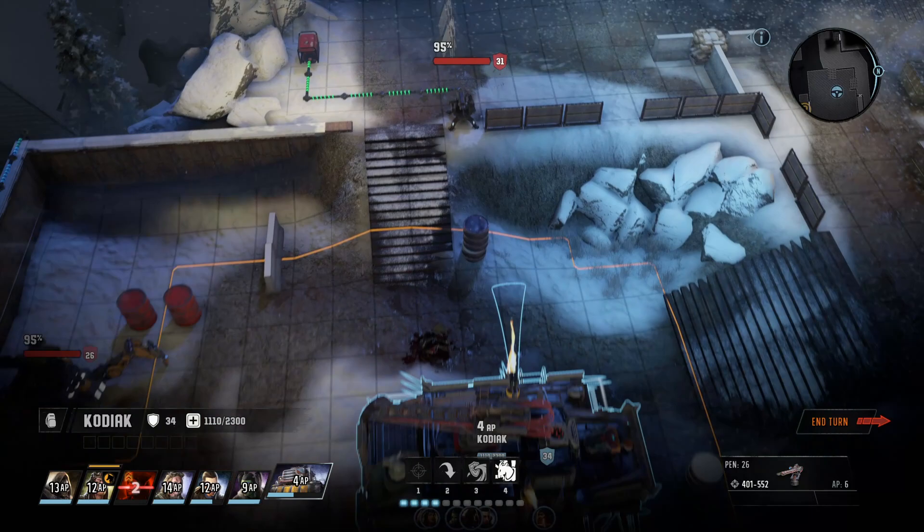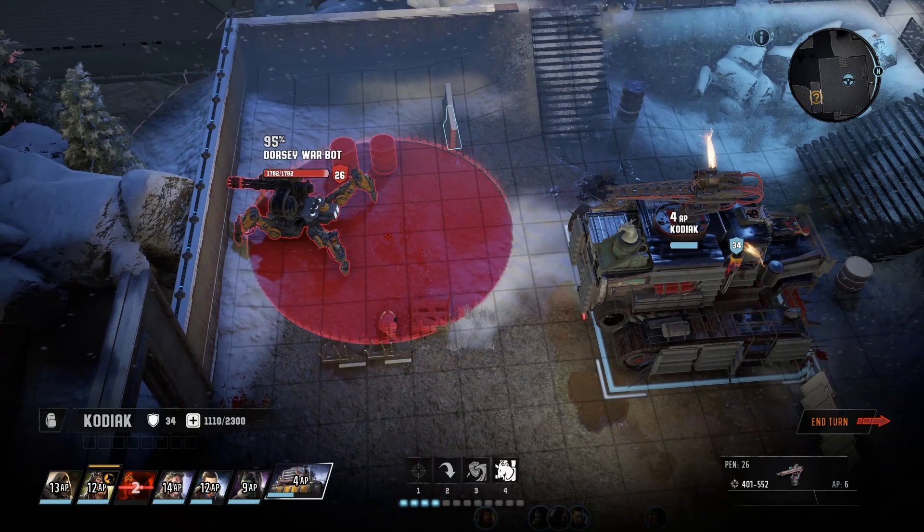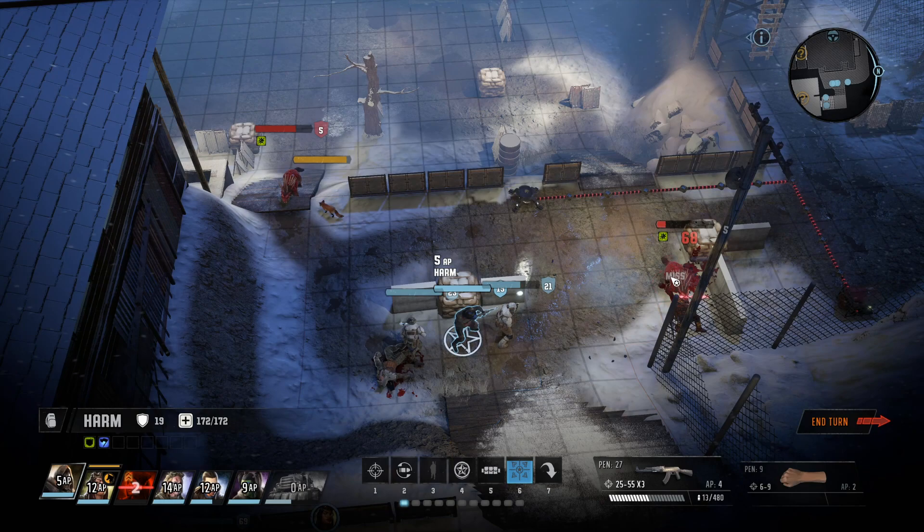One thing you primarily see in turn-based CRPGs is a cover-based system, where putting your characters into cover makes them harder to hit. Wasteland 3 is probably my favorite example. When either you or an enemy is in cover, you'll have to flank that target to get rid of their cover bonus, which affects your chance to hit. It's a pretty simple concept but it's primarily seen in turn-based games.